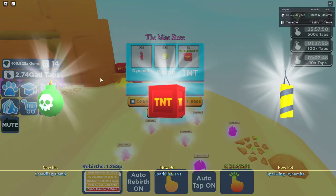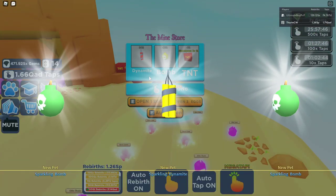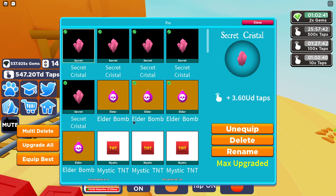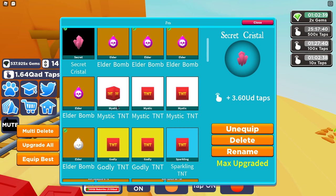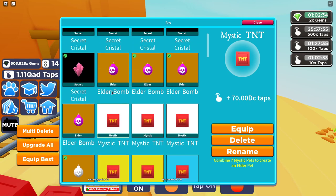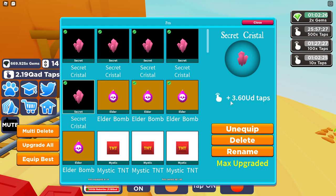For this update, these are the three new pets. I haven't managed to get an Elder yet, but a Mystic TNT is 70 DC, the Elder Bomb is 80 DC, but if you manage to hatch the Secret Crystal pet it is far superior at 3.60 UD taps.